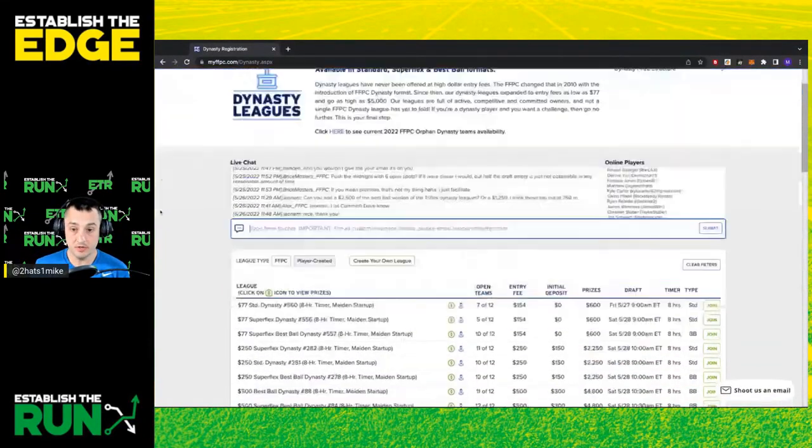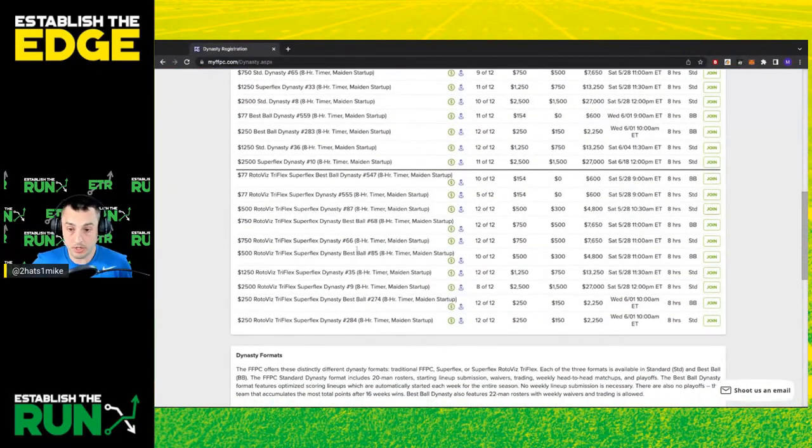If you go to FFPC, the Triflex dynasty leagues are on the bottom. I think the best ball ones are best, but you can do either. The reason why I think there's an edge to be had is our rankings at Establish the Run are pretty wide receiver centric, and there's good reasons for that. The shelf lives of the players are longer, the hit rates are a bit better on wide receivers, it's less volume dependent, and there's less injuries at the position. So our rankings reflect that.